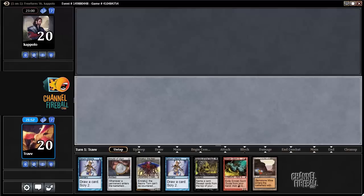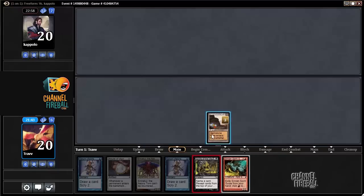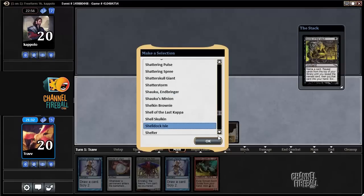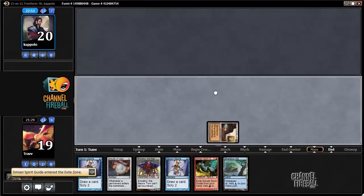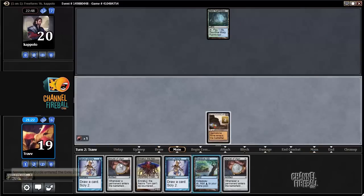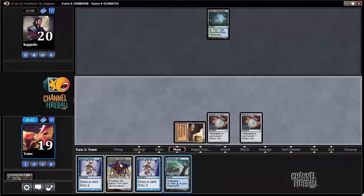Here's a hand I like. Keep. We can Spoils for Shelldock Isle on turn one, or we can just Serum Visions. Looking for Shelldock Isle — I'm going to make the most efficient play, just dig for Shelldock Isle. That was pretty awkward seeing Ghost Quarter turn one. I think the opponent got a little bit of a read on us. But what's fair is fair. See if we die here. Didn't die. Also didn't mill any cards really. Go for a turn one Amulet, another Amulet, then go for a Shelldock Isle.